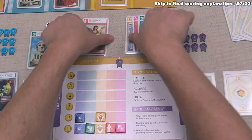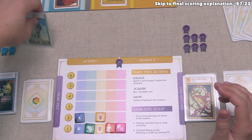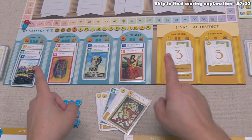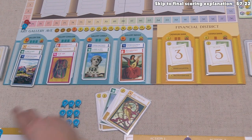We're done with our actions, so we discard everything including this Surrealism card. We draw five new cards — including a Surrealism. We check the board and there's nothing to refresh, so our turn is done and the blue player can go.